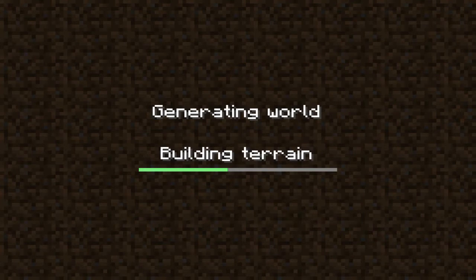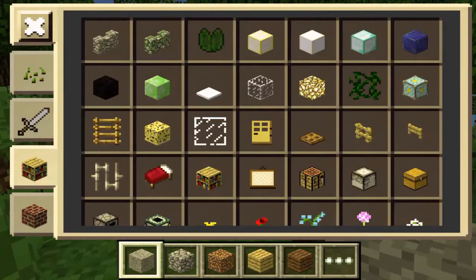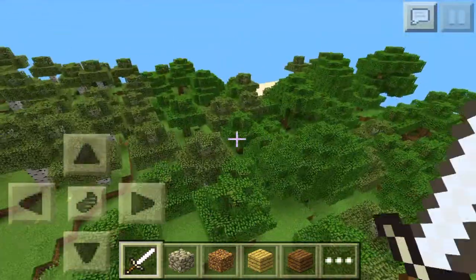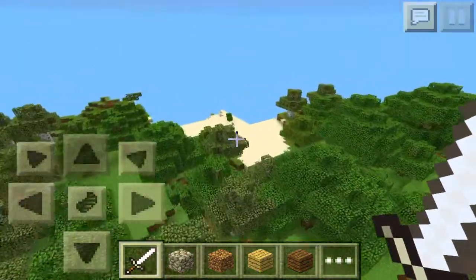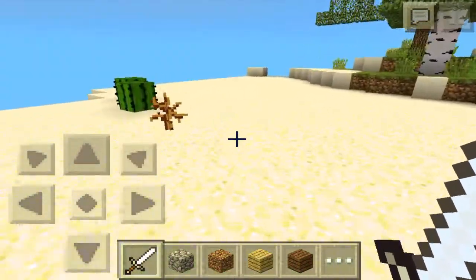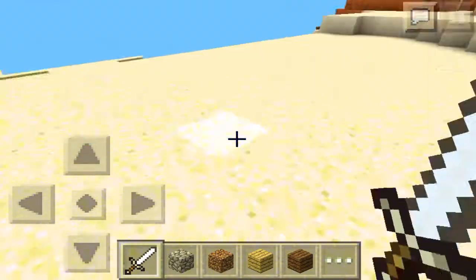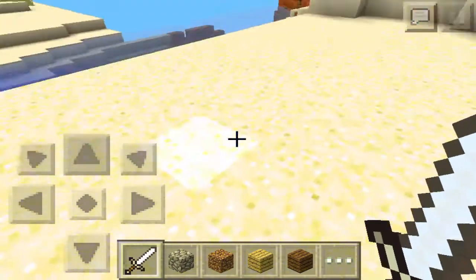Just going through the generating process — there we go. I'm gonna get a sword for swag, just fly up and go over here. Love the generating chunks. So there's a Mesa — the Bryce Mesa is not right here, it's not hard to find. There's a Mesa first and then it forms into the Bryce Mesa.